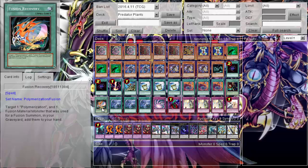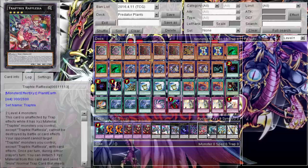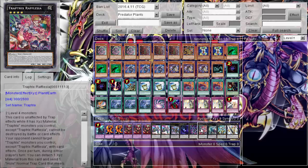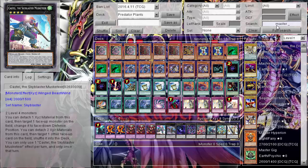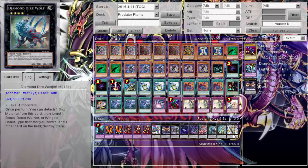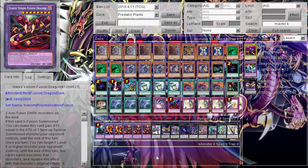Since Star Venom needs monsters on the field, Fusion Substitute is better than Poly — and if the fusion monster is gone I can put it back to the deck and draw a card. One Fusion Recovery to get Poly and the monster used back to hand. Triple Twister for back row. Bottomless, Solemn Brigade, and Time-Space Trap Hole because we run Ratlasia and can do Rank 4 plays. Extra deck: two Castellos, Master Key Beetle, Ophion, Dweller, Dark Rebellion, Ratlasia, Diamond Dire Wolf, Utopia, and three Star Venom.